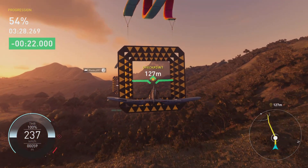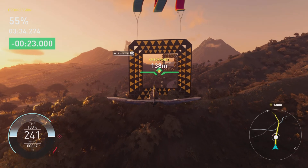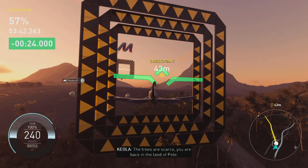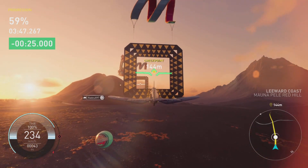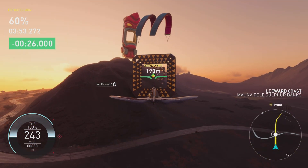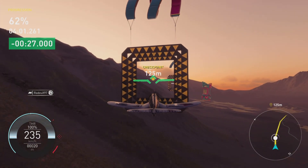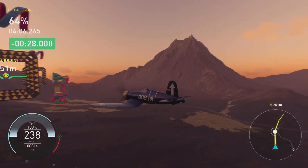I need to complete this event anyway because I need to get some parts for this plane. This ghost — this Radux guy — is 48 seconds in front of me. He's probably got a maxed out plane somehow already, and it's literally the second day of release. But the views are quite nice. Obviously flying around in a plane you can't beat it — it was like that in Crew 2 as well, with some nice sights flying over all of America.